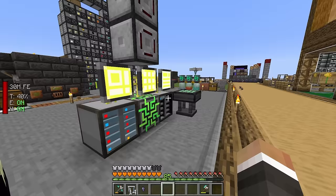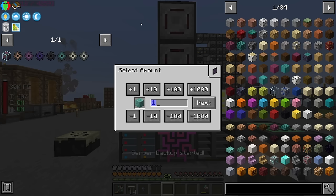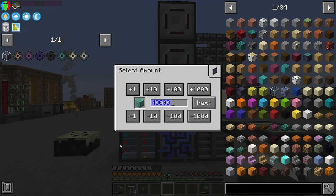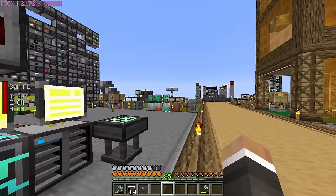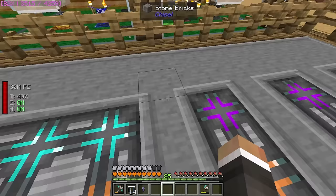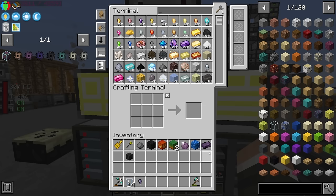The ones left are conduit, chorus fruit, Fluix, netherite, prismarine, burn, salt, and rose gold — actually rose gold is done. Burn should be good to go, we have over 141,000 bone blocks. Prismarine is very close — we need just under 40,000 more. We have a crafting operation in progress for netherite so I'll cancel that temporarily to free up the CPU, then request 36,000 prismarine to start.